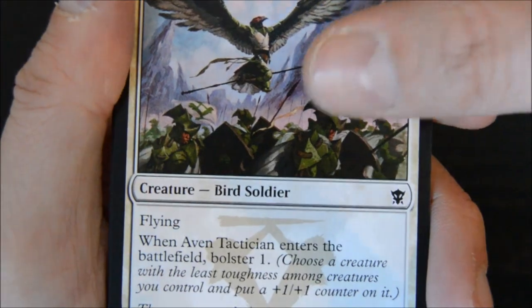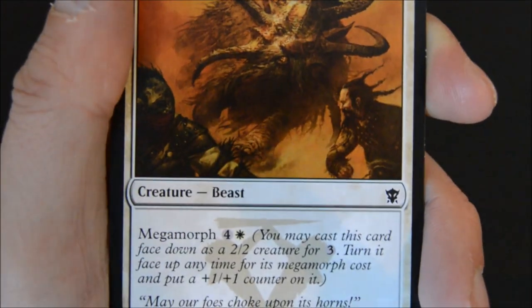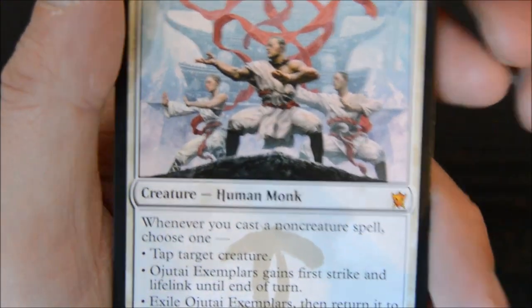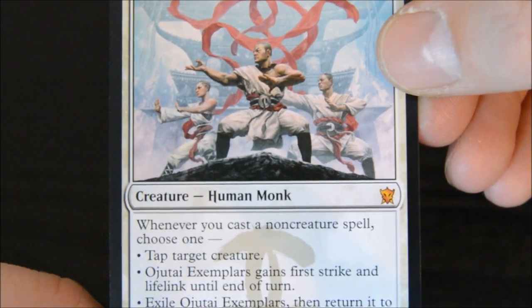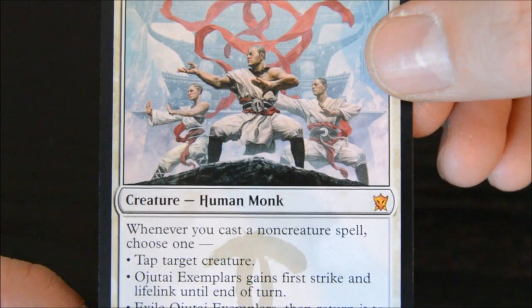Stormcrag Elemental - six drop for a 5-5 with Trample and Megamorph. This card saved me a few times during games. Megamorphed it, got the 1-1 counter for a 6-6 with Trample - they couldn't kill me with a Sandblast. Here's one of my rares for red - Crater Elemental, three for a 0-6. Sacrifice it, deals four damage to target creature. It has Formidable - for red two, Crater Elemental has base power eight until end of turn. Activate only if creatures you control have total power eight or greater. Pretty cool, but to me it's a wall - a nice wall. And I did get a Mythic - the Ojutai Exemplars, four for a 4-4 creature monk. Whenever you cast a non-creature spell, choose one: tap target creature, or Exemplars gain first strike and lifelink until end of turn, or exile it and return it to the battlefield tapped under your control. Pretty excited about pulling this.